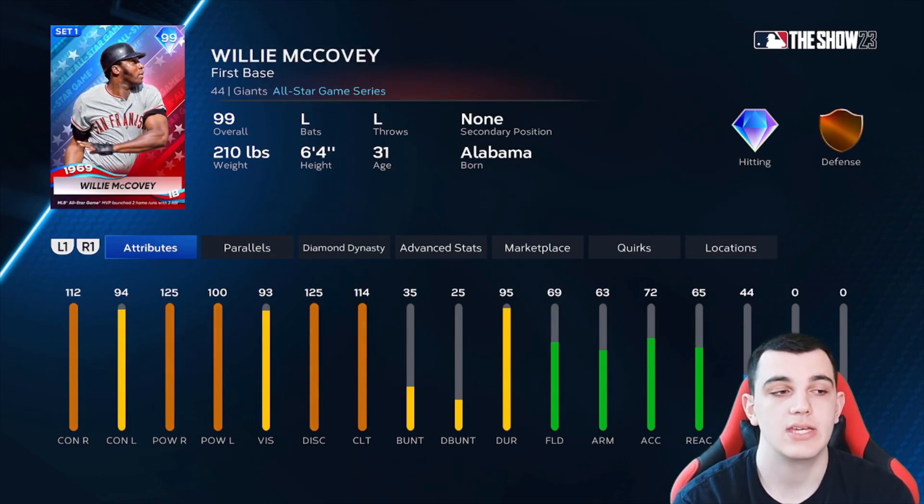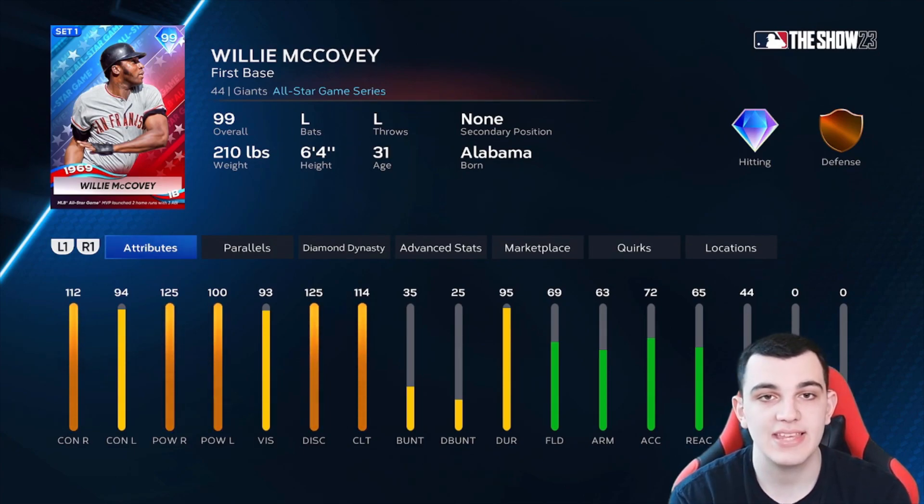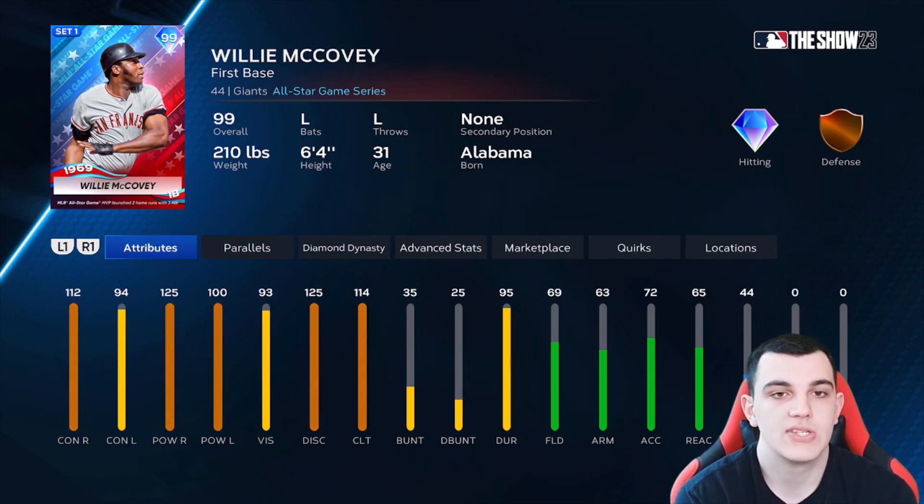Willie McCovey is by far the best hitter in B tier, but the reason he's not in A tier is because he's horrible defensively and has no secondary positions as a first baseman. 112-125 versus righties is amazing, 94-100 versus lefties could be better, and 114 clutch helps. But nobody really uses him in ranked, the fielding could be better, and the stats versus lefties could be better. He'll be good for you, but not amazing.